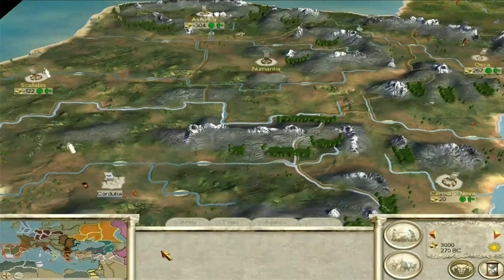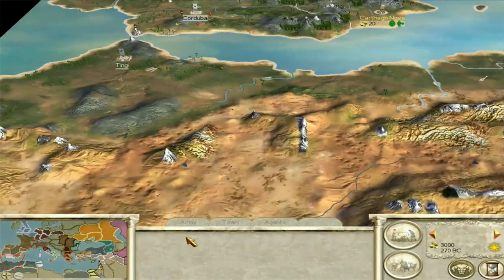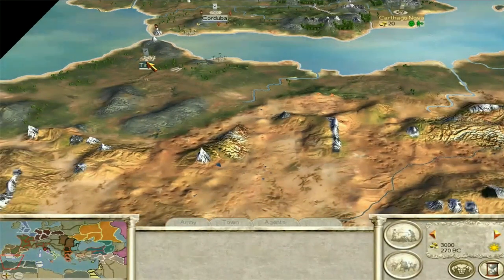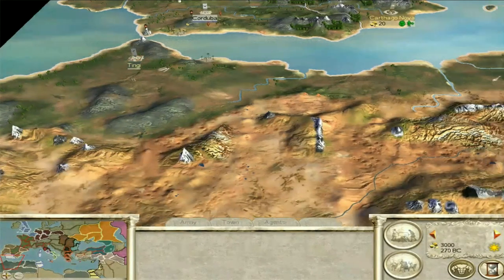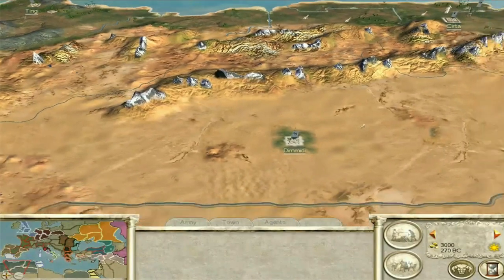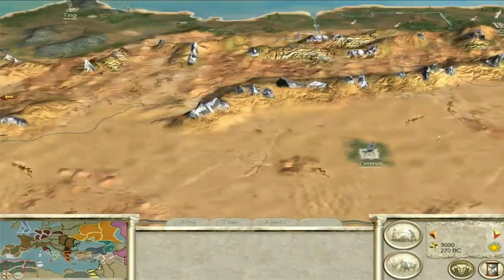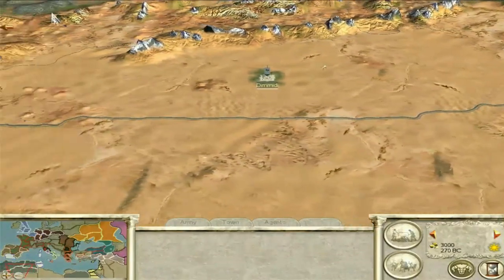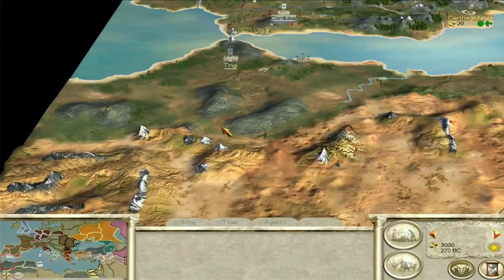Once you've done that you have a kind of option. You could expand south and go through North Africa — I wouldn't recommend it, it's totally pointless. The Numidians aren't a threat to you, they're a pretty terrible faction. You could take Tingis pretty easily but what's the point? Expanding over such a huge, massive land for nothing really — the land is relatively poor, not valuable, and such a large distance. It'd take you so long, it's just not worth it. So I wouldn't conquer North Africa straight away.